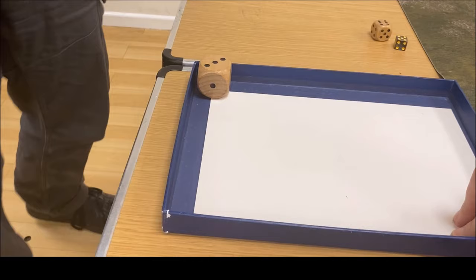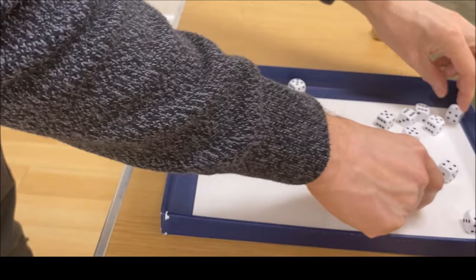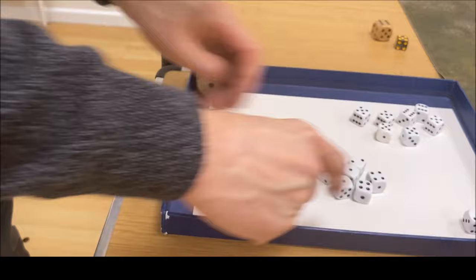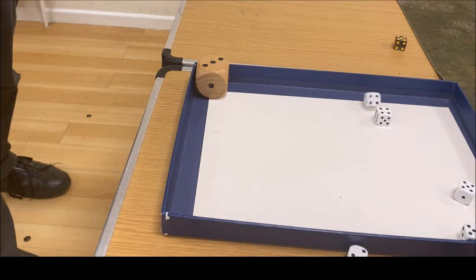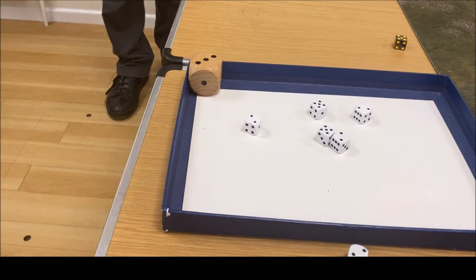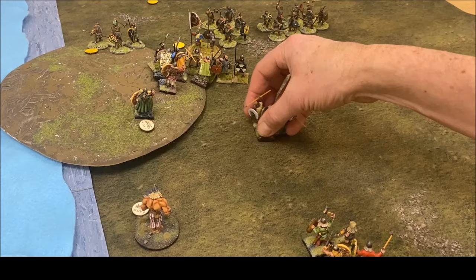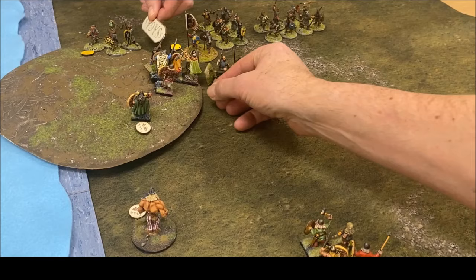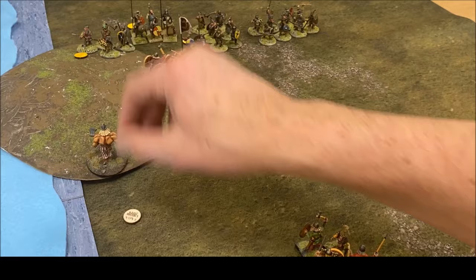So you need twos and I need anything but a one. Eleven hits — plenty. Let's see what it transforms into. Your rolling has been very hot today. Fives and sixes — look at that, there's a few there. Six dead. Back on me — threes or more. Five hits. You lose three, I lose six. I might as well take off the back row. Three more come off. I go back S through the middle. My fatigue goes back on. That's not great. I think that's your turn.